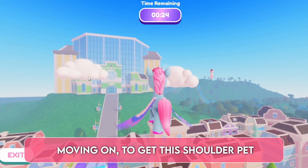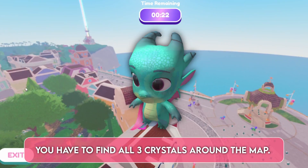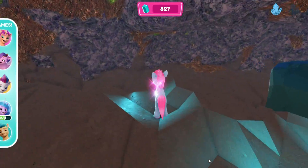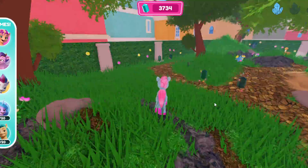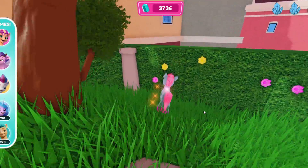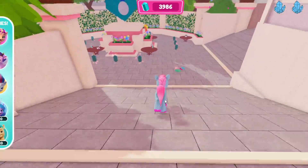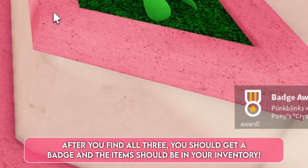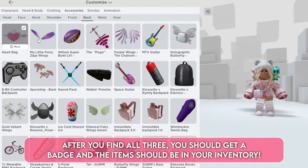Moving on, to get the shoulder pet, you have to find all 3 crystals around the map. After you find all 3, you should get a badge and the item should be in your inventory.